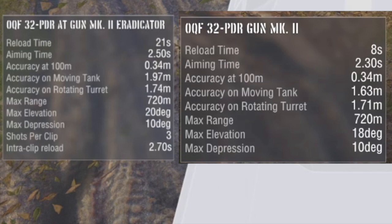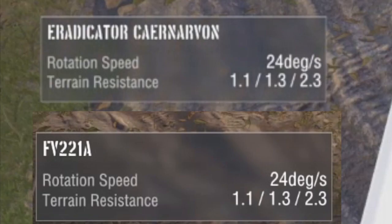It has an inter-clip reload of 2.7 seconds, so pretty good. The Eradicator is on the top and the Carbonar is on the bottom — they both get the same hull rotation speed and turning resistance. Rotation speed is 24 degrees a second, which is okay for a heavy tank.